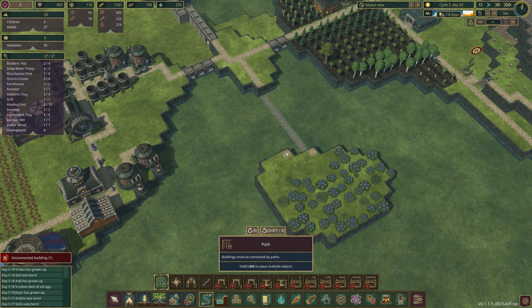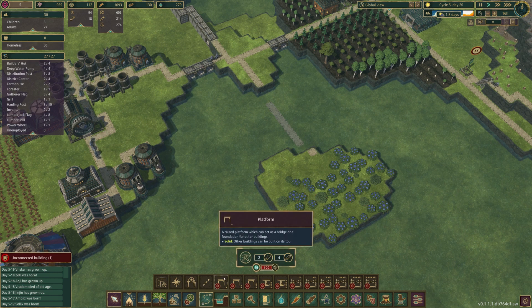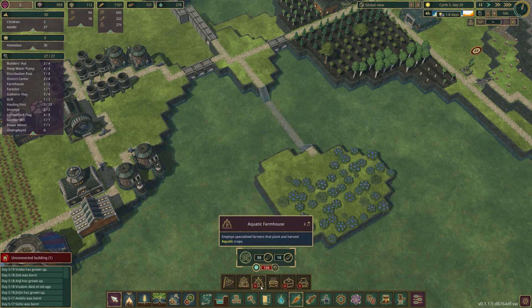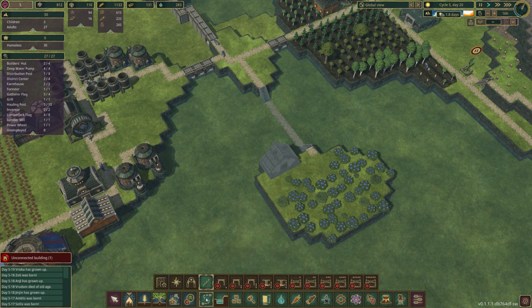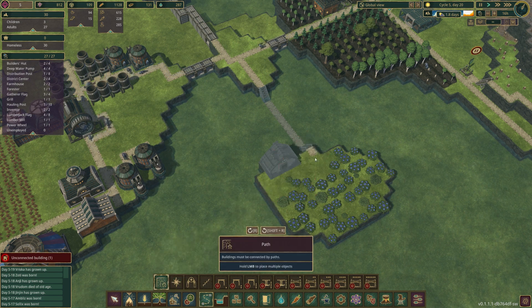So what I'm thinking is we're going to build a path down here — let's do it across right there. I gotta delete these edge paths, and then we're going to throw on some wooden stairs right here and right here. We don't have the aquatic farmhouses unlocked, but we do have enough science for it, so we'll go ahead and unlock them. That looks like a pretty good area — we'll slap her down right there and path her up.